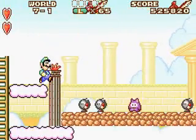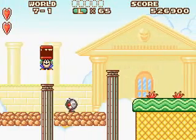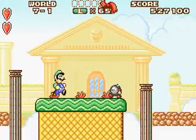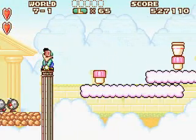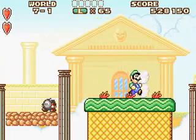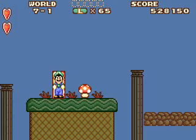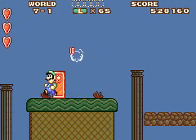This first part is not too hard — you can pretty much run past everything. Try not to get hit, obviously. Just keep on jumping past everything. Grab this weed because it has the potion in it. Grab the potion there. Pick up the mushroom. Grab the weeds if you want for coins.